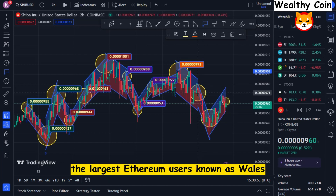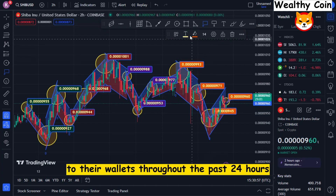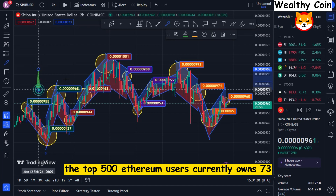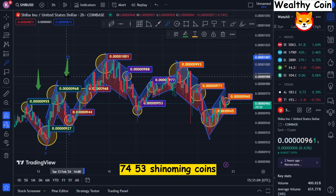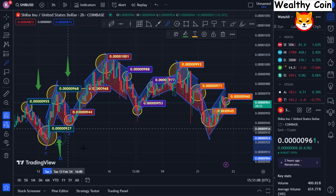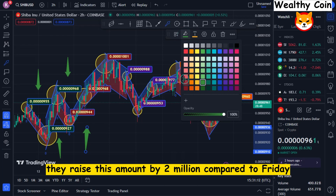The largest Ethereum users, known as whales, transferred just over $2 million worth of Shiba Inu to their wallets throughout the past 24 hours. The top 500 Ethereum users currently own 73,745.3 Shiba Inu coins, according to a recent tweet from WallStats. They raised this amount by 2 million compared to Friday.